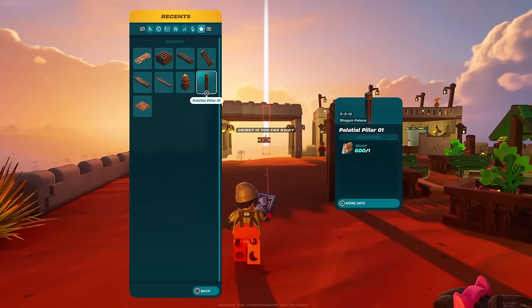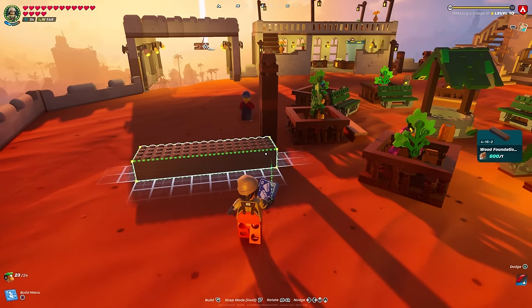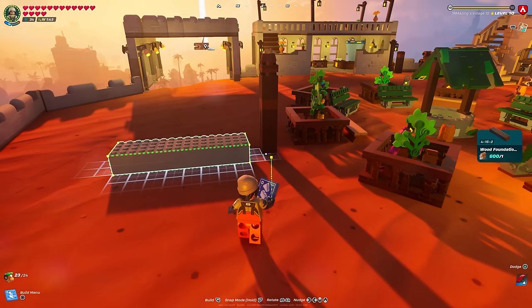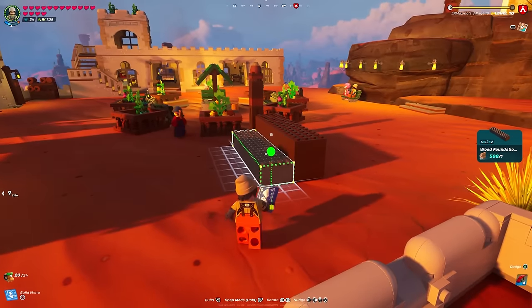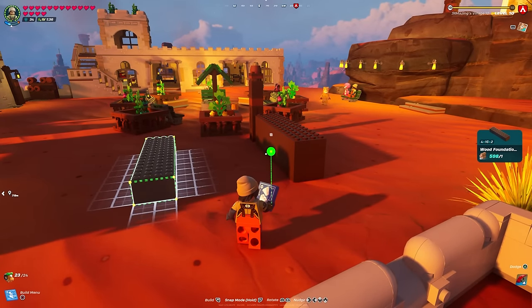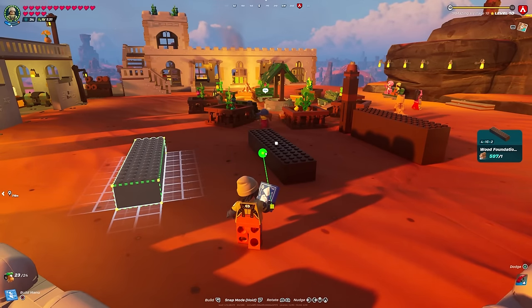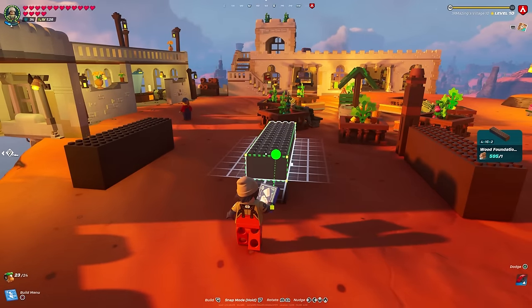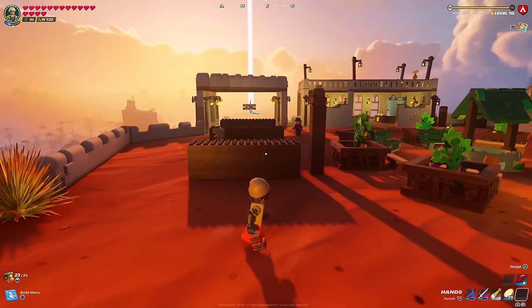Now that we have the correct direction, let's work on the slope. I'll start by placing my crosshair on the directional pillar and setting a 4x16 foundation block in line with where the monorail will be. Since my beach village is far enough away, the slope won't be too steep, so I'll only set one more foundation on top of the first one. If you're making a steeper slope you may need to add more foundations. I'll repeat this two more times to create a long stable base for the dynamic platforms.